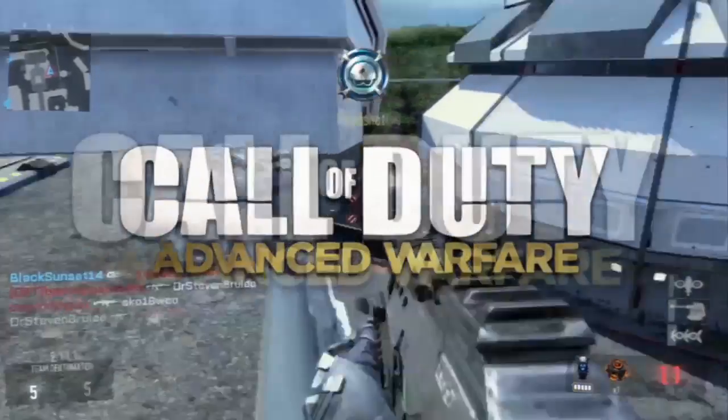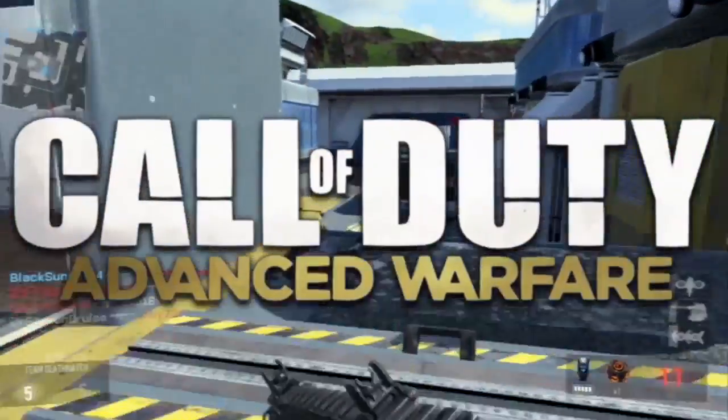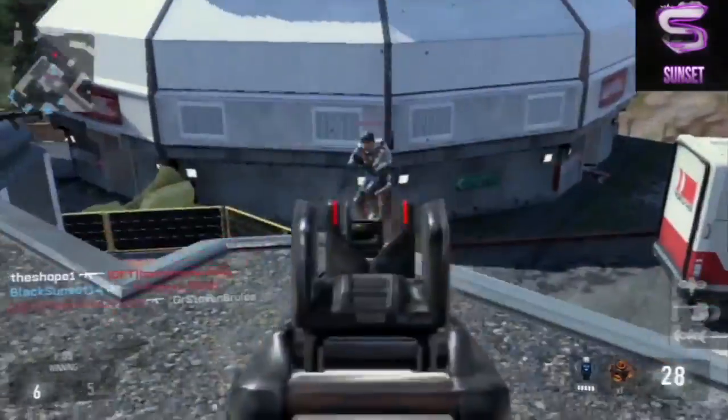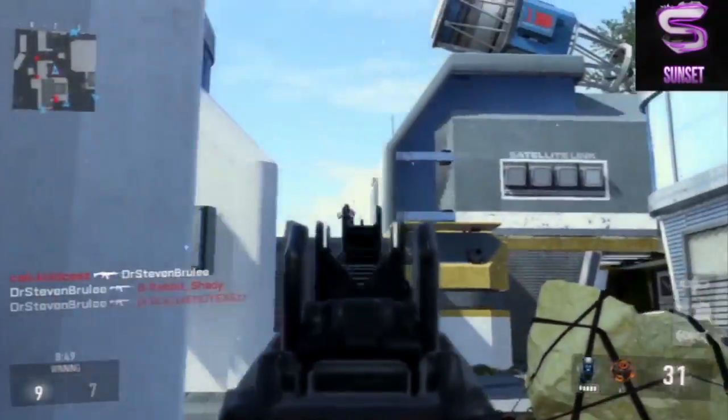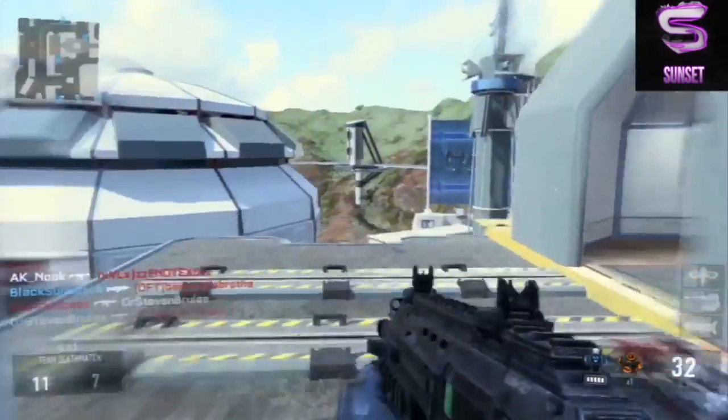Hey, what's going on everyone, my name is blacksunset14 and today we're here again with episode 2 of the best class setups in Call of Duty: Advanced Warfare. If you guys are enjoying the series so far, please leave a like down below. Let's get right into this — today we're doing the BOW-27 assault rifle.